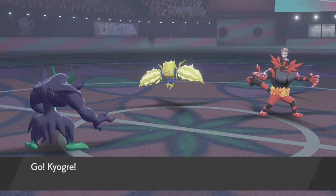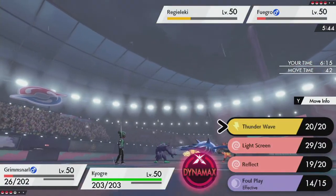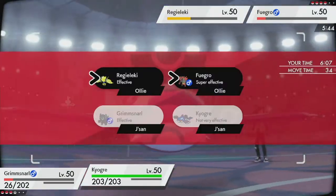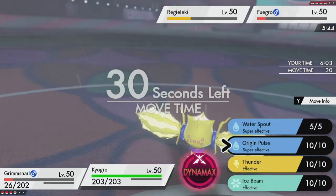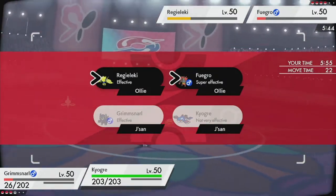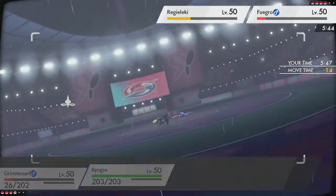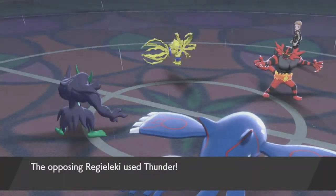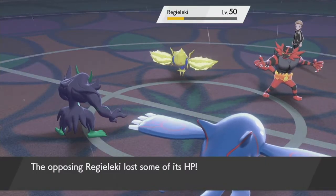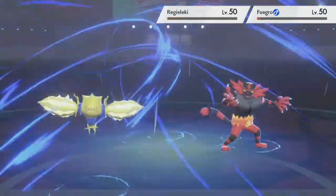We've got to bring in the big guns — sending in Kyogre. Regieleki is obviously much faster, I can't Thunder Wave it because it's an Electric type. I'm going to Water Spout — actually no, because with Thunder it's going to lose HP. Should have switched to Urshifu and used Detect. Thunder hits, I have Light Screen up — oh it does about half. Origin Pulse actually hits — good job. And we're done.